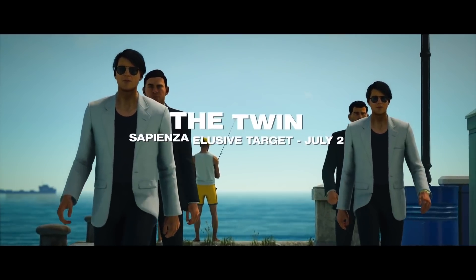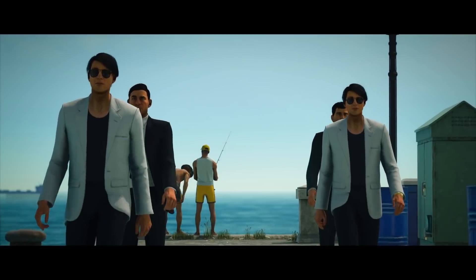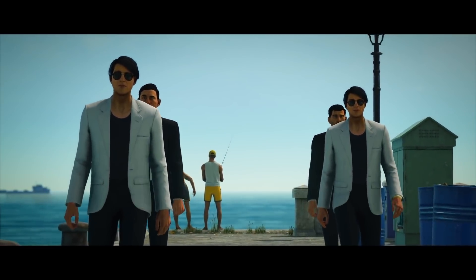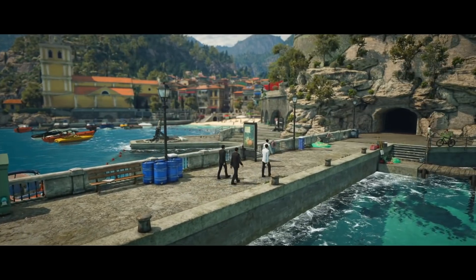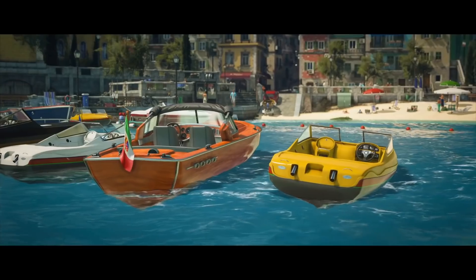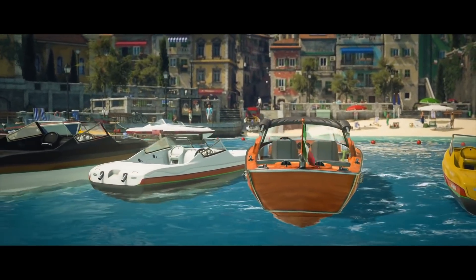The Sapienza Elusive Target is called The Twin. Two twin brothers — only one of them is your target. The two twin brothers arrive in Sapienza for 10 days. One brother is your client, the other is your target, so you need to be careful and take out the right twin. Take out the wrong twin and you've failed the mission. Check the preview for clues on how to tell them apart.